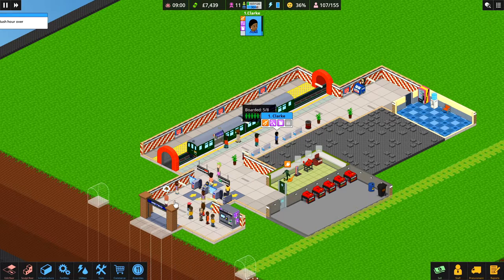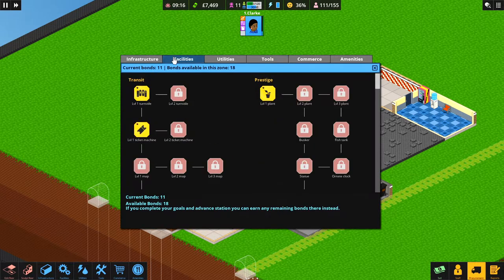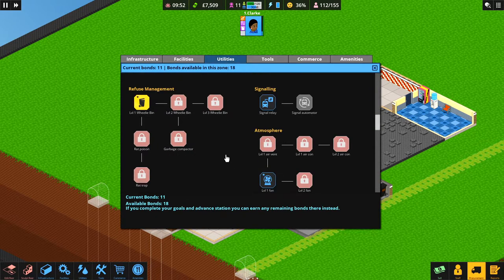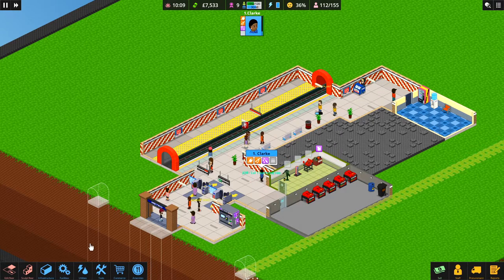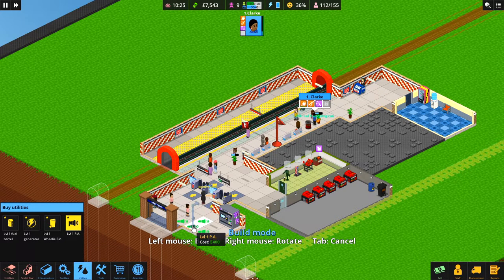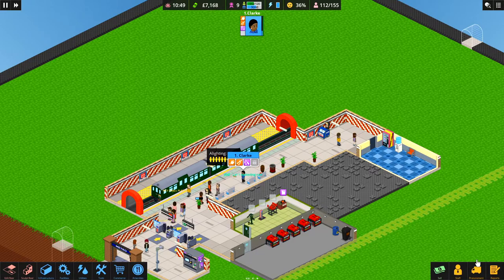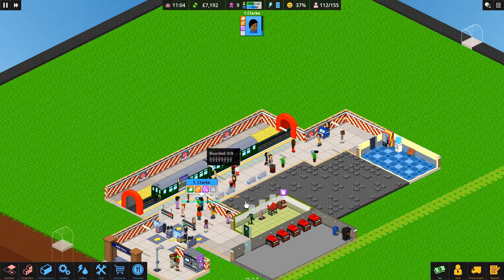We've earned a few more bonds. People are complaining outside about seating and hanging around the entrance area — we don't want that. We can get a PA system — a tannoy — that tells people where they need to be. Let's unlock that through procurement: under safety there's a PA. We'll place it in the entrance area so it directs everyone toward the train. Let's call the train in again. We should probably add more benches too — people are still complaining about being overcrowded and it being gloomy, so more light bulbs may be the way forward.